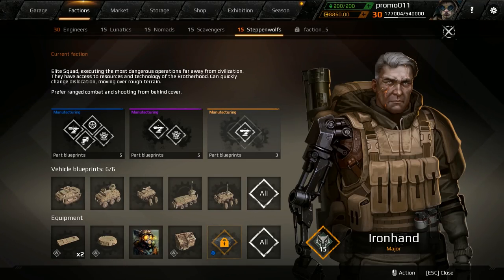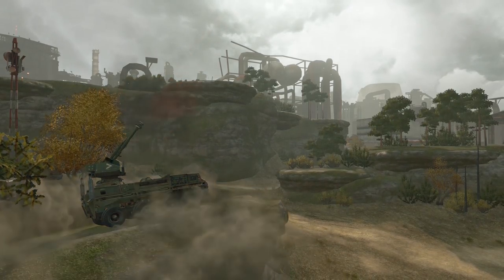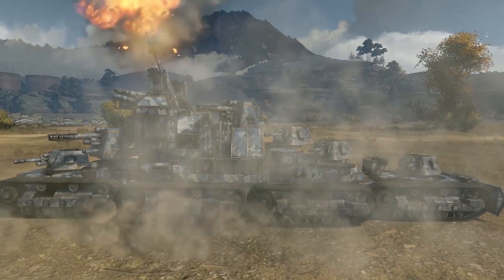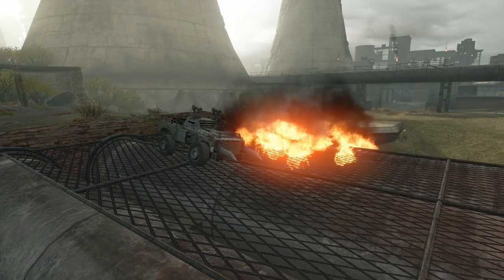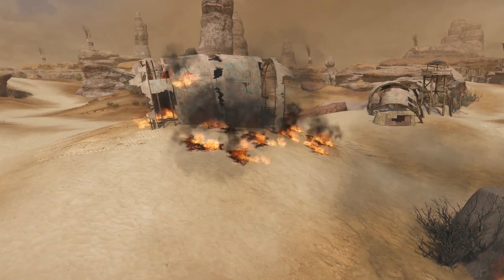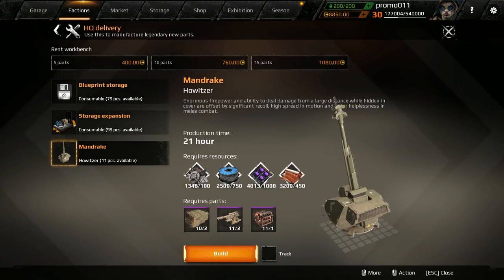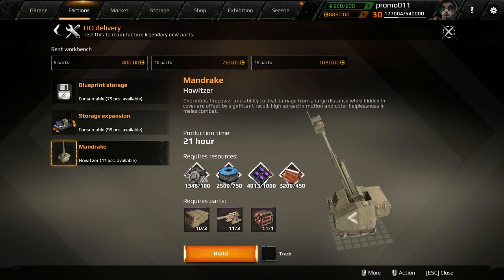Steppenwolves' legendary workbench allows you to create only one weapon — but what a weapon it is! The Mandrake howitzer deals significantly long-range damage while taking cover. If you remember, it was installed on the Cancer ship Leviathan from the previous episode. It leaves a flammable liquid puddle dealing fire damage to all targets. It's better to use Mandrake while standing, because when moving the scatter is way bigger. Mandrake is utterly useless in melee combat, so you should take good care of protection. It's assembled like any other legendary part: several epic parts, copper, wires, electronics, and scraps.